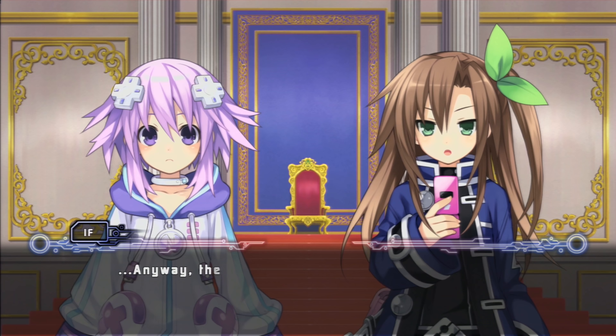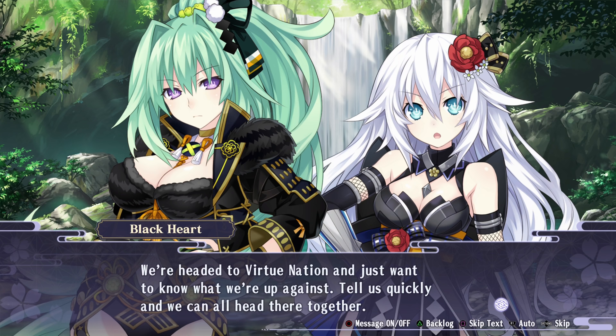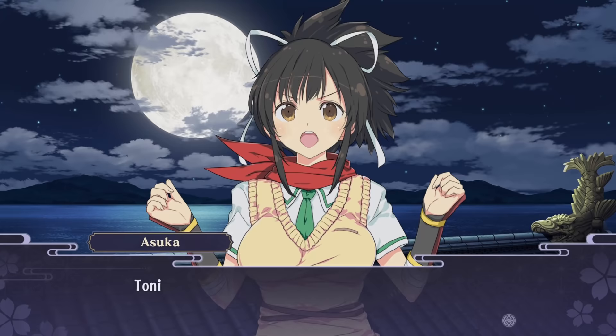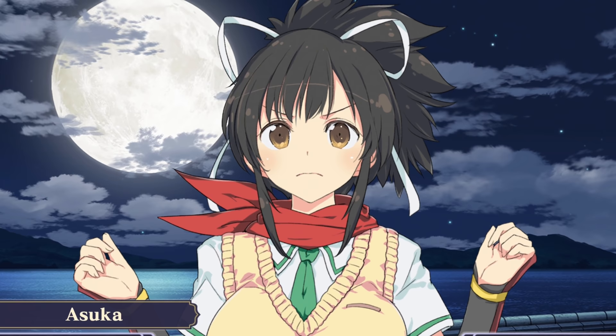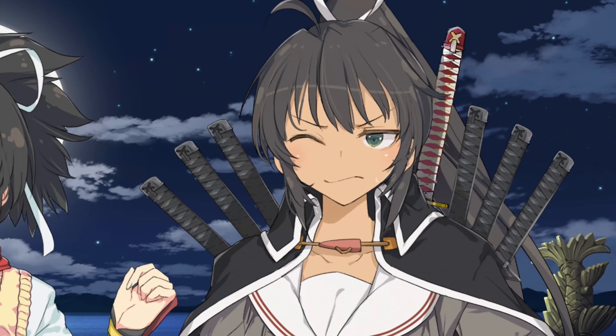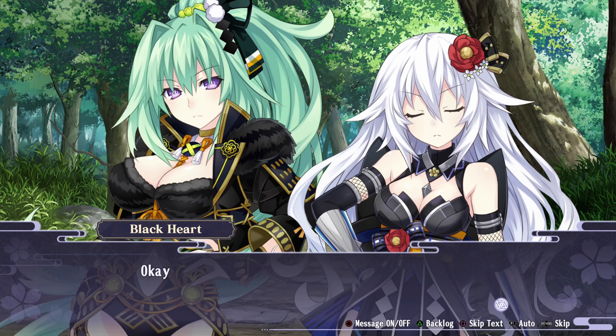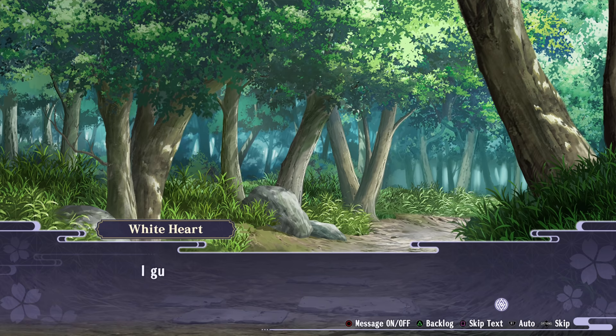Now let's talk cutscenes. While regular Neptunia games use some sort of live 2D technology to animate mouth movements that mimic the sounds coming out of the characters' mouths, here they decided to use an animation loop that plays at the same speed no matter what's being said. It doesn't match with anything, and the animation just looks awful. It's really bad, and sometimes the animation plays for a bit longer than it should.